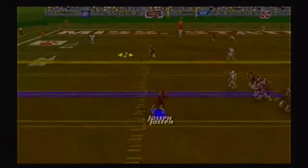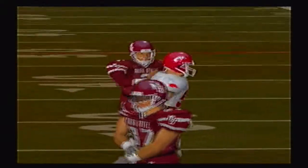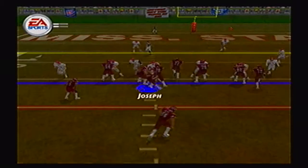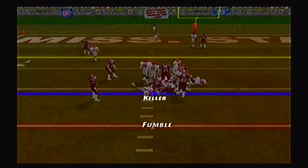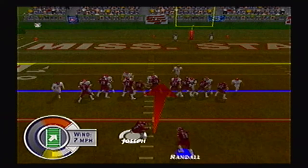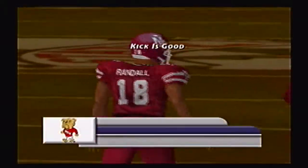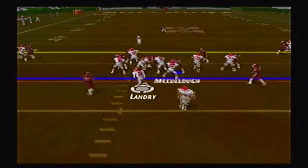Joseph scrambles and finds John Pena wide open down to the 16 yard line — another nice catch for the sophomore tight end. John Pena is Todd Joseph's favorite target. Fred Reid then puts it on the turf but center Jamie Keller dives on it — another fumble in this ball game with a little rain falling in Starkville. Mike Randall boots a field goal through the uprights on a nice 7-play, 41-yard drive in almost 2 minutes.